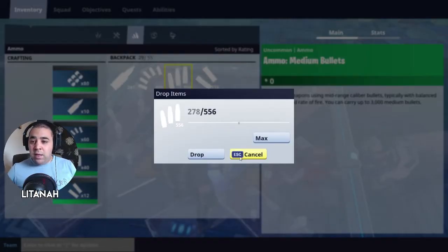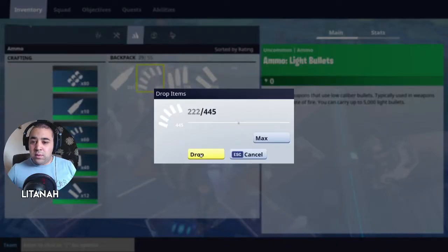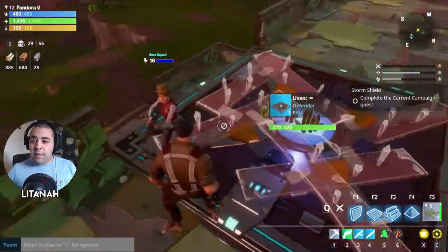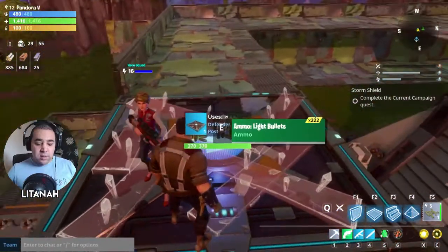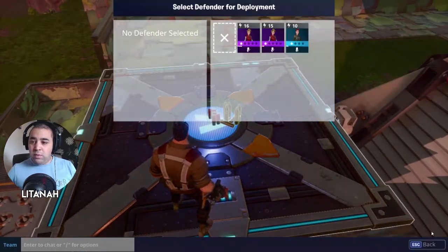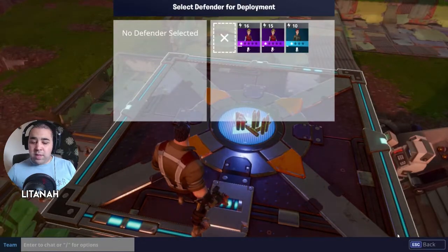They've only got one bullet so that's not enough. Press X again and drop half the ammo since I've got plenty. The defender will only use the ammo type they need, so just drop all different types and they'll pick up the right one. Then you can pick the rest back up.